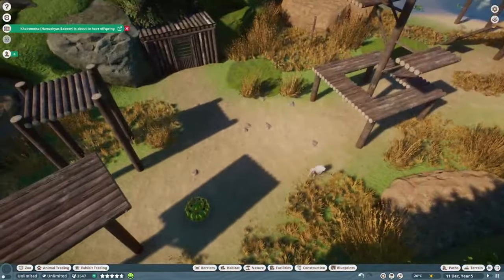Each animal comes with its own signs, and even though some might consider a clone animal, they do have a lot of unique behaviors. Let me know in the comments what you think of this pack and the animals in it — how you would rank the animals in this pack. I'll see you all in the next video where we'll probably be speculating about Planet Zoo 2. Bye bye.